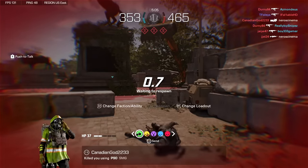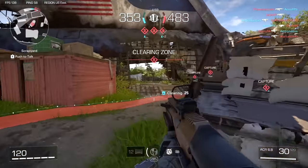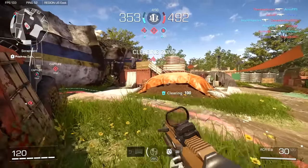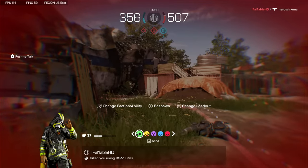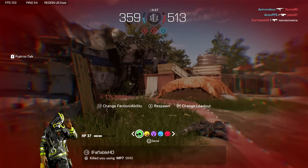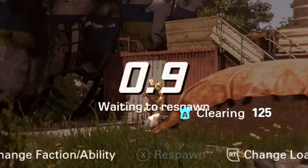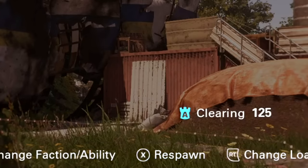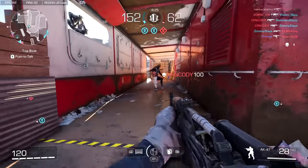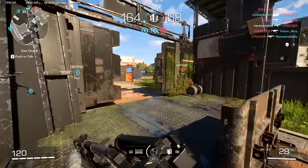I'll wrap this up with one more clip. Apparently this is a known bug the developers are working on, but I put five — count them, five — hit markers into this Cleaner guy with my ACR and I still die, and he apparently still has like 37 health to spare. This is a known UI bug, but are the hit markers also bugged? How is it possible to hit him five times with an ACR when he has 100 base health and he's not being healed, yet he still lives?